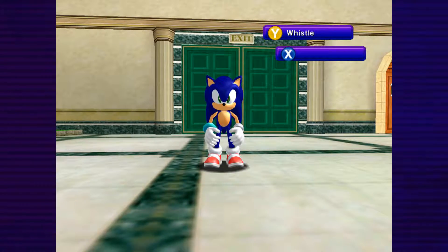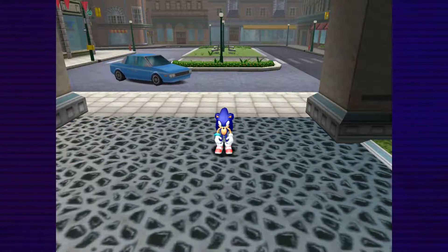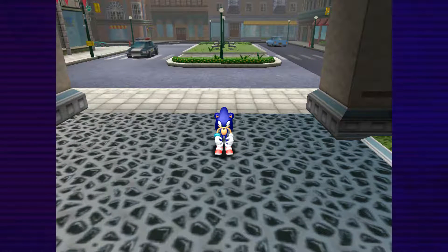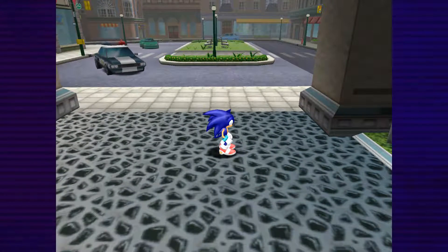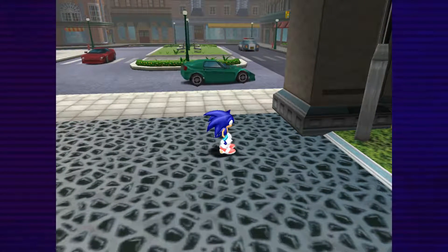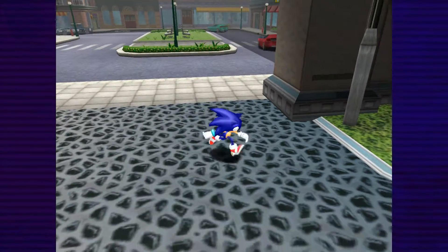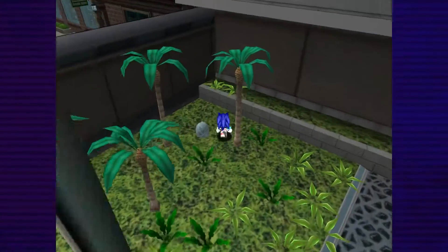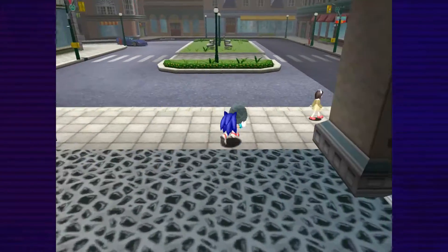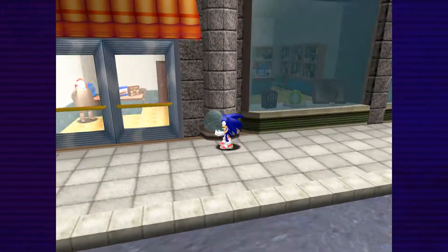I completely forgot about this part - there are actually special eggs scattered all around the adventure fields which let you unlock special types of Chao you can only get this way. The first one is right here in Station Square. Grab this object - it looks like a Chao egg but it isn't, so don't take it to the Chao Garden yet. Instead, enter this house here - the mayor's house.